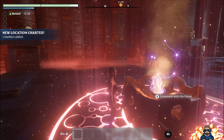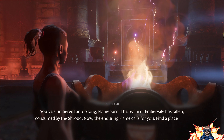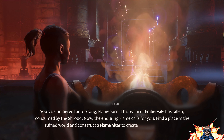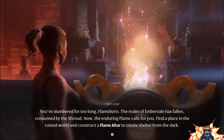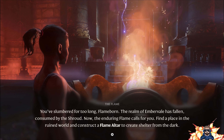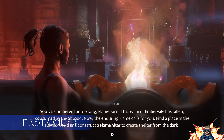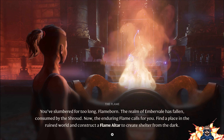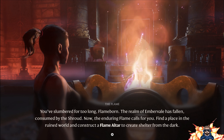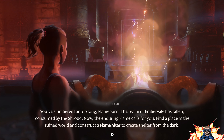What we'll do now is commune with the flame. Throughout the game you'll see little bits of information that pop up similar to this - they give you a bit of an idea on what's going on and give you a backstory. It's telling us that the realm of Embervale has been consumed by the shroud and the flame calls for us. We need to find a place in a ruined world to construct a flame altar and create a shelter from the dark.